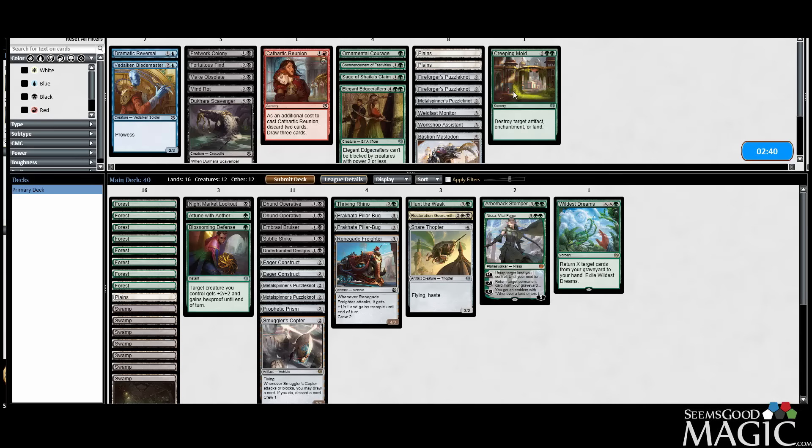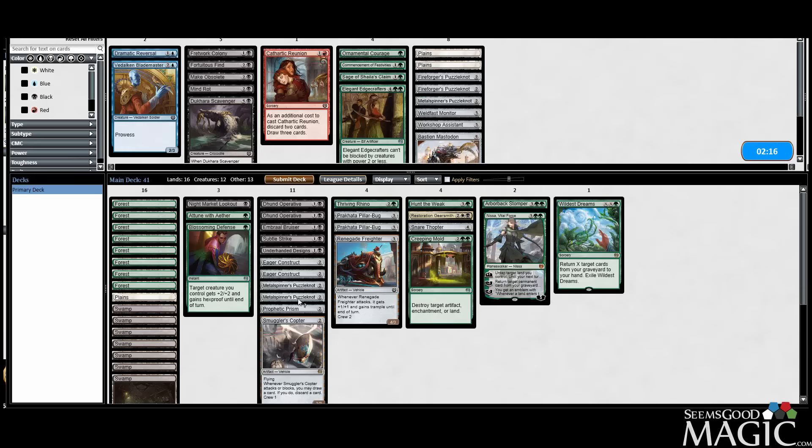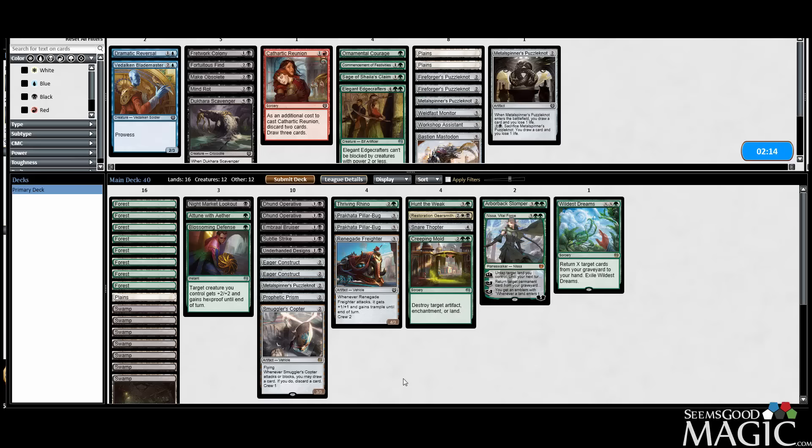Do we need the Creeping Mold? Creeping Mold deals with some of our opponent's artifacts. We saw like a Metal Spinner's Puzzle Knot, and then other than that the Fabrication Module — yeah, Fabrication Module's pretty big there. We'll bring it in, we'll cut a Puzzle Knot like last time — that's just an easy cut. And we'll try this again.